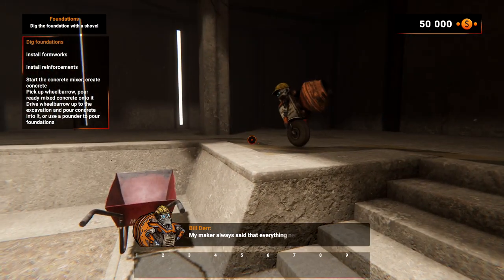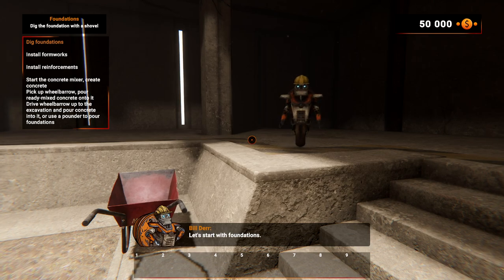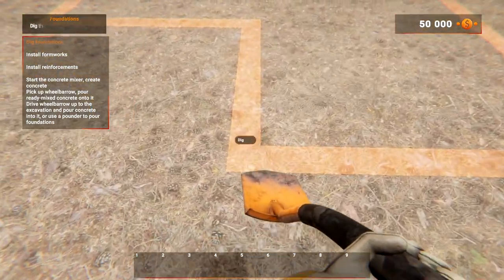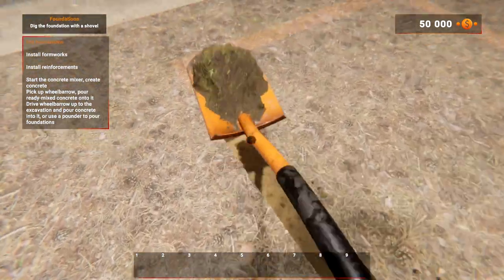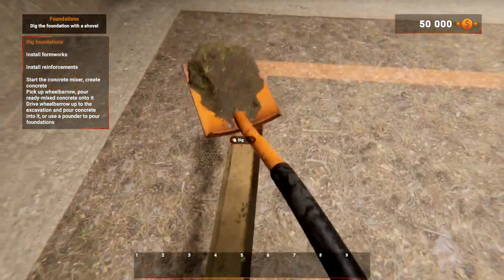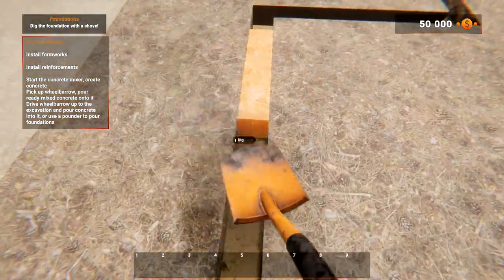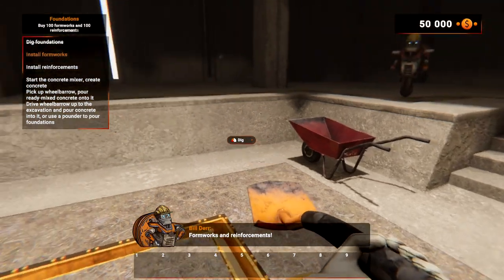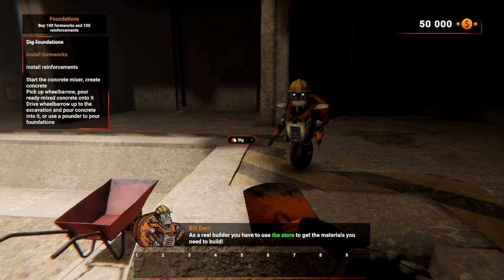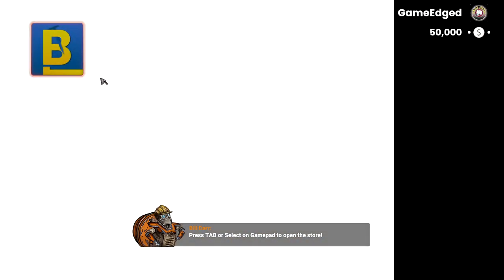My maker always said that everything needs a solid base — let's start with foundations. Select a shovel from the tool wheel and dig the area for foundations. We've got to dig — oh, this is a lot easier than it used to be, holy moly! As a real builder you have to use the store to get the materials you need to build. Press Tab or Select on gamepad to open the store.